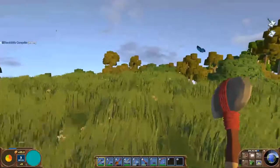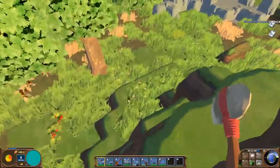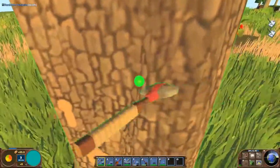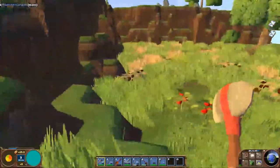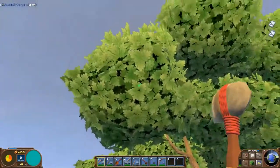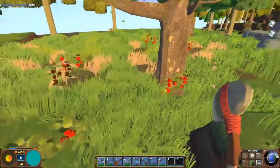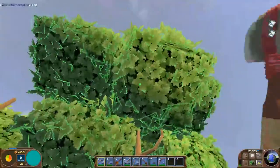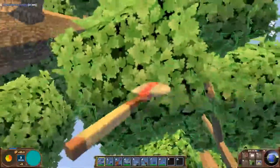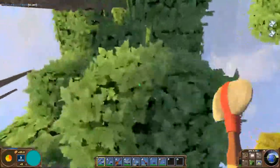There is a way to replant trees, so I'm gonna show you guys that. Instead of just going up to a tree and hitting the trunk to chop it down, if you look up at the leaves, see how they highlight green? You want to chop the leaves first, not the trunk, and then eventually you'll get a tree seed — it doesn't always happen.